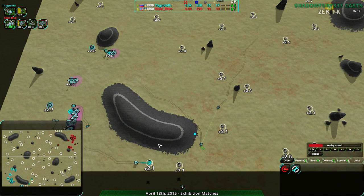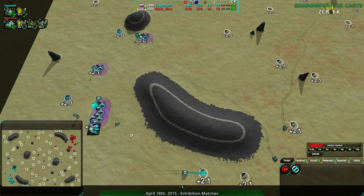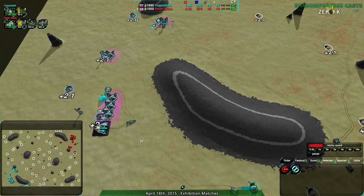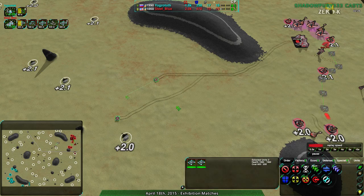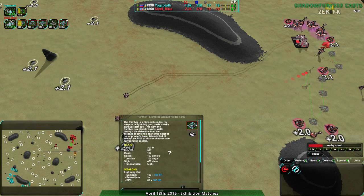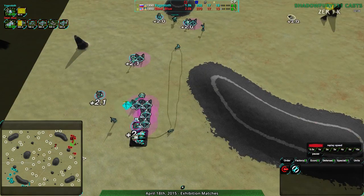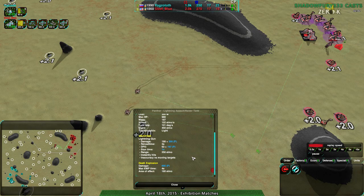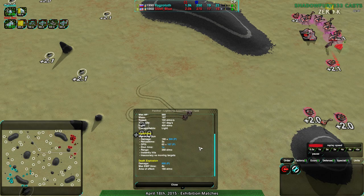They're going to try to get a lot of Scorchers, Levelers, Ravagers, Slashers probably at some point — a lot of units to overwhelm. At this point they're actually starting with a lot of Darts. Interesting. I imagine they know the Panthers are there. It looks like they're trying to take advantage of the low reload time of the Panthers, because Panthers take like three to four seconds to reload. Get enough Darts, you can overwhelm them. I don't think the Panther has too much splash, if any — it's not entirely clear, but I don't think it does.